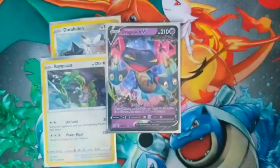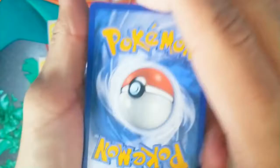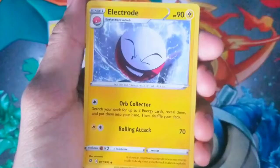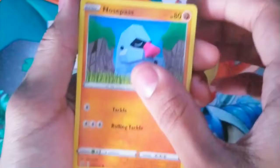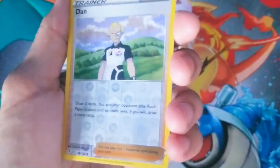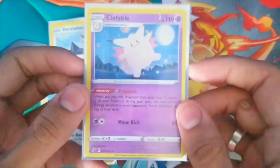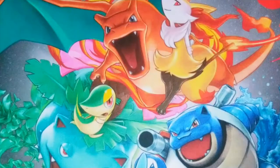Last pack of the video — Rillaboom, please don't let us down. You are the favorite starter. Code card for you guys. Going water — it's what I started with, it's what I'm ending with. Fighting energy — we haven't had fighting yet. Scoop Up Net, Heracross, Electrode, Clefairy, Voltorb, Nosepass, Wingull, Phantump, reverse holo Dan the man, and our last card — a holo Clefable! I will take that. A new card — Clefable holo.